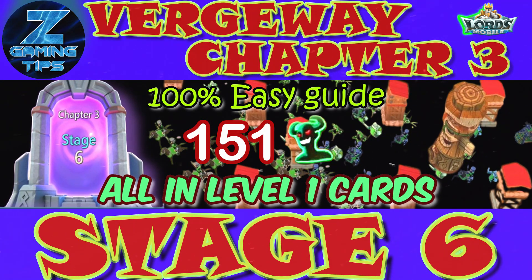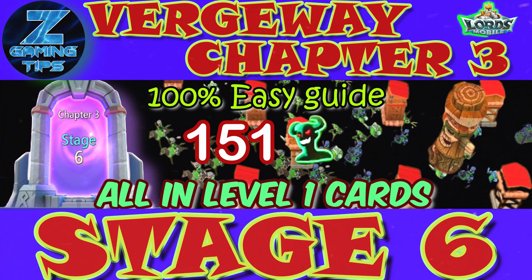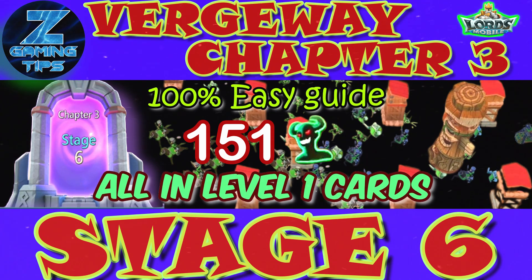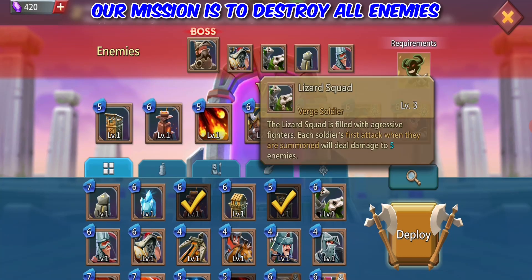Vergeway Chapter 3 Stage 6 — 100% Easy Guide, all level 1 cards. Hi everyone, welcome. Our mission is to defeat all enemies.